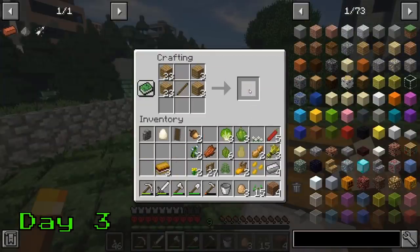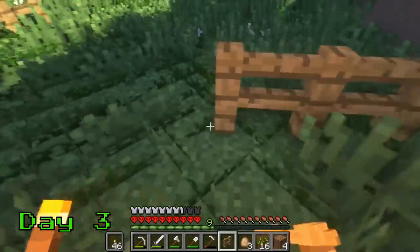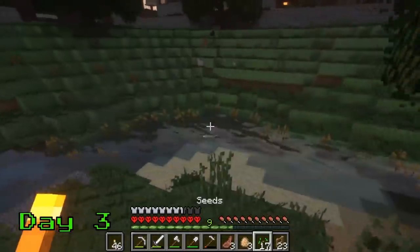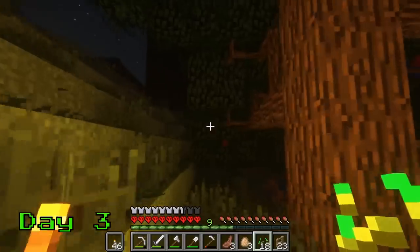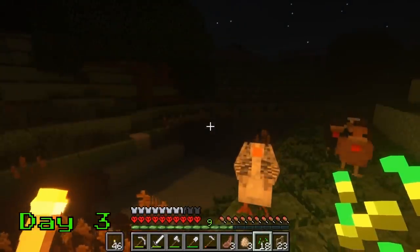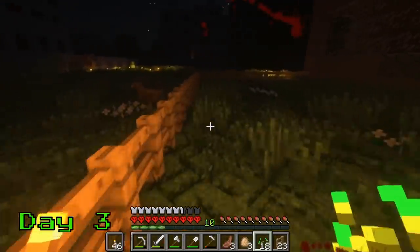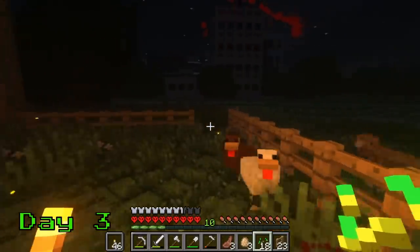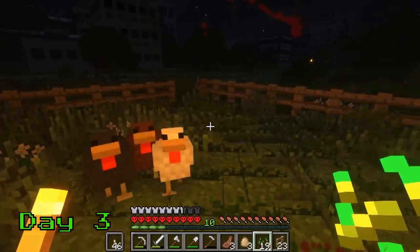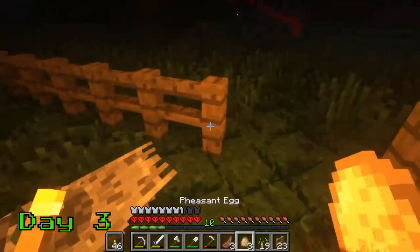A big part of cooking in Pam's Craft is animal products. A lot of the best recipes require meat or eggs or milk — kind of like in the real world. So I start making a little pen to hold whatever animals I can find and I set out to see what I can find roaming the ruins of the city. I get lucky and find a bunch of chickens right outside my base. I make sure to show them my seeds. Chicks love seeds fellas, but they hate corny dad jokes so I'll keep those to a minimum. And look — a little duck! I managed to get them all inside my pen. Nice and easy. Okay, the duck isn't so easy.